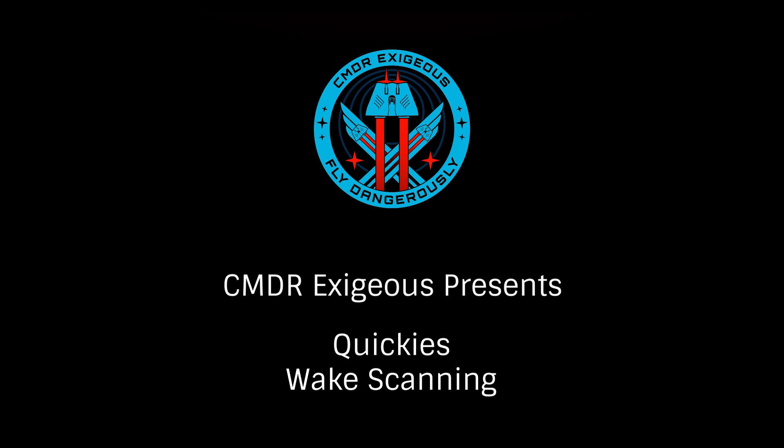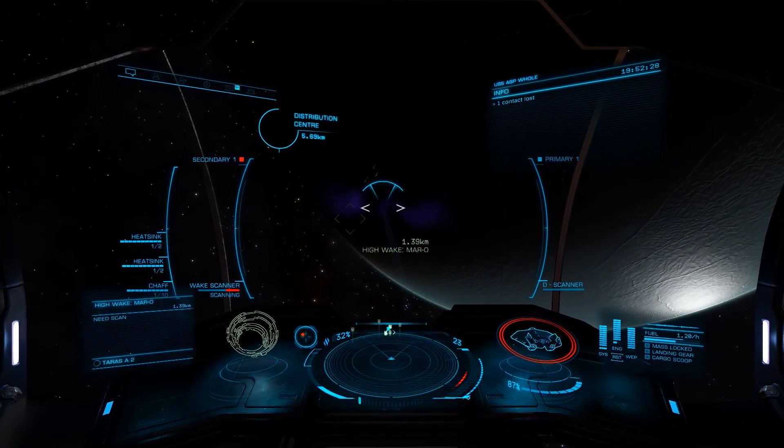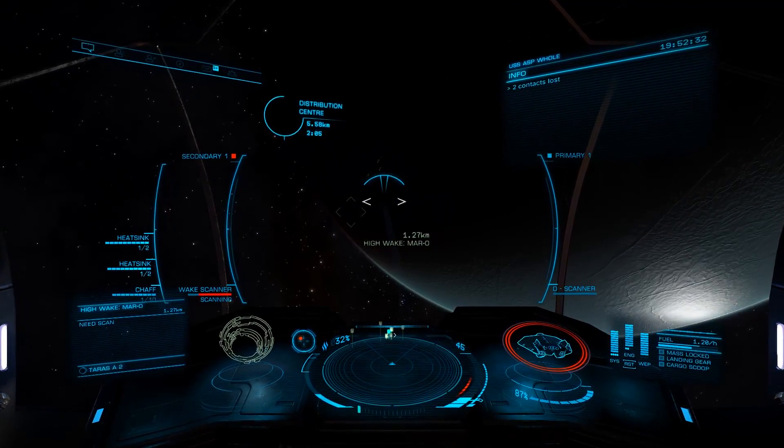In this Quickie with Exegius, we look at obtaining data via wake scanning. This is done by using a wake scanner installed in your utility mounts to scan high wake signals. Let's look at the best places and ways to use the wake scanner.